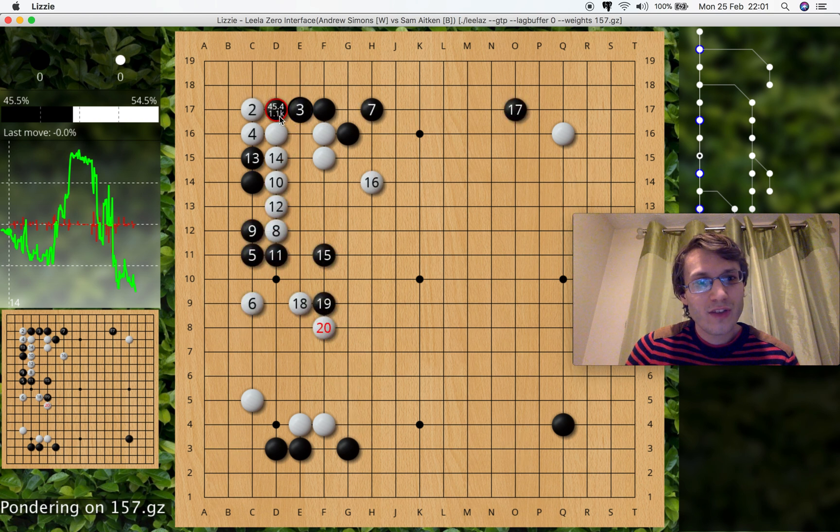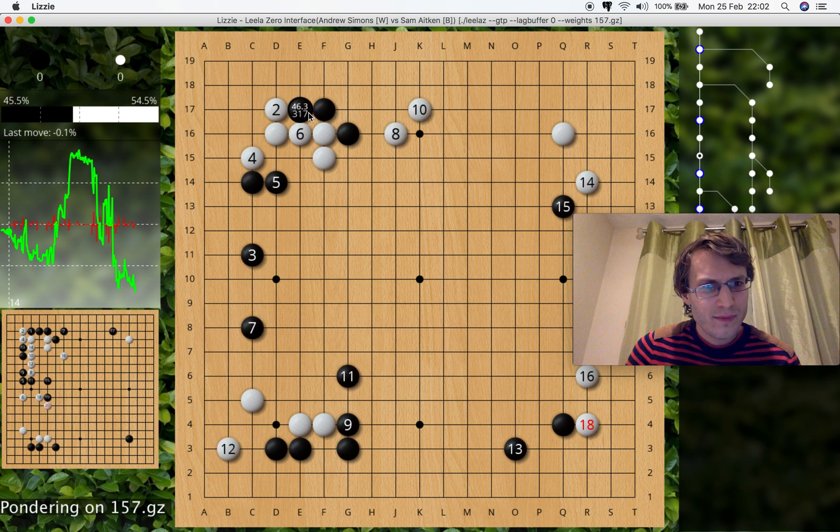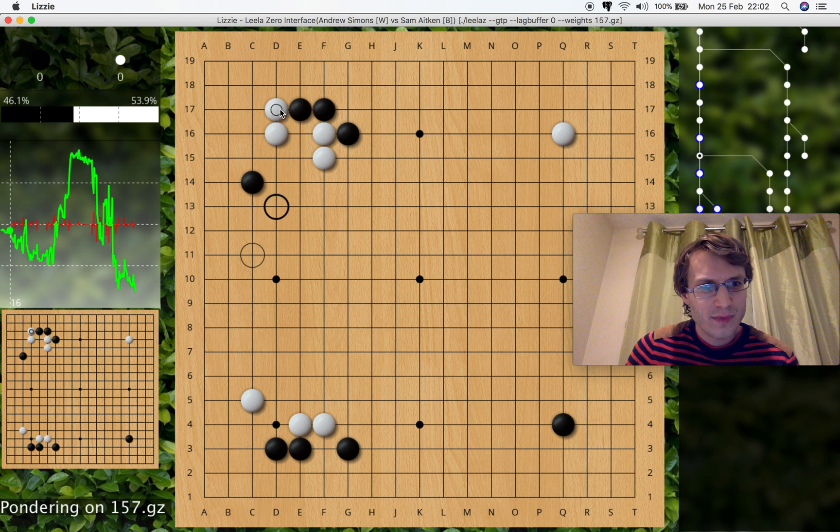Sam who's playing this said he did know this move, but because it's the modern move, he thought I'd know the variations more — so that's why he didn't play it. That extends. White blocks. Then black played this diagonal move, which locally speaking is a Joseki move, but you can see LeelaZero really doesn't like it very much.